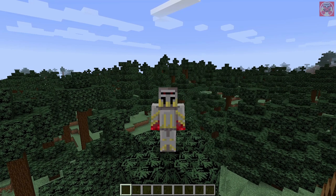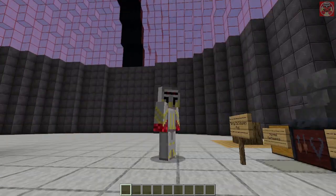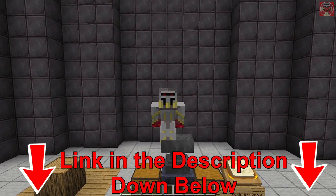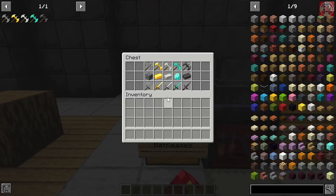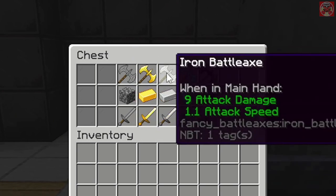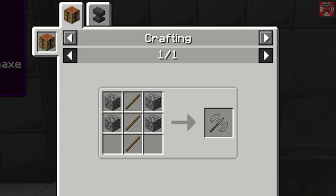Let's start today's video. In the chest we've got some good-looking axe-like weapons, and I'll explain what that chest is for later on. I'll also leave a link in the description so you can try this mod for yourself. The mod we're checking out today is called the Fancy Battle Axes mod. We've got five different battle axes: the stone, golden, iron, diamond, and netherite battle axe.